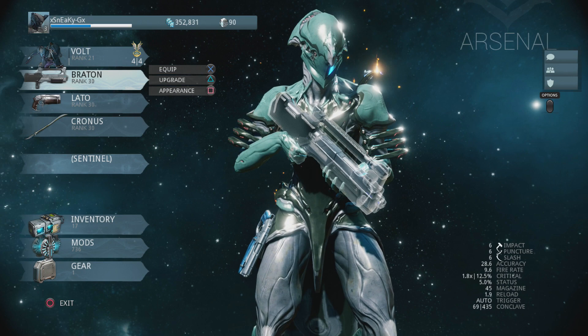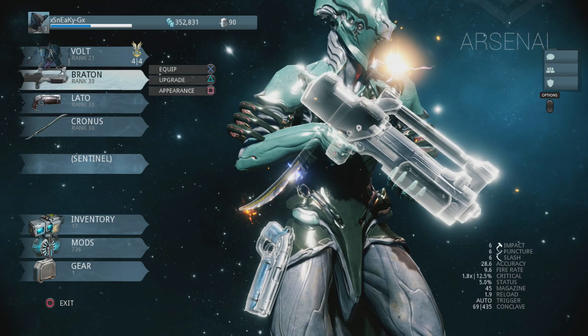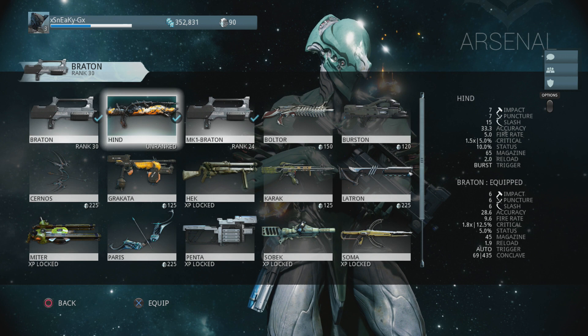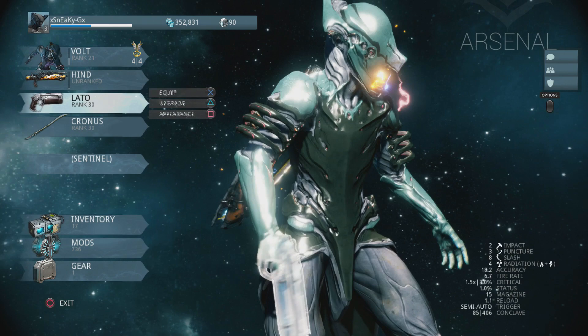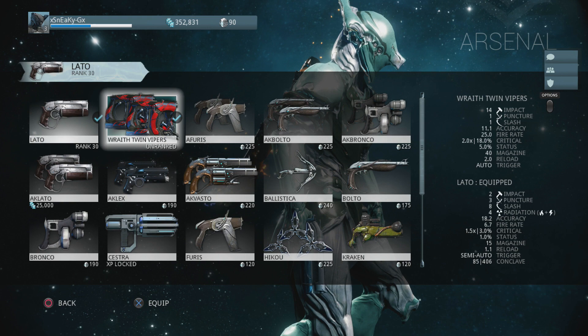Now we're going into the arsenal to equip our new weapons — swapping out the Braton for the Hind. Actually, I've maxed out all three of my warframes; they're all rank 30. I've been playing a lot off-camera to level them up so the series is more entertaining with more powerful frames. We'll equip the Hind — it looks pretty awesome. Now getting rid of the Lato: the Wraith Twin Vipers was my reward for completing the Cicero Crisis at 100%.